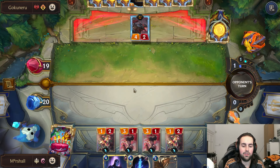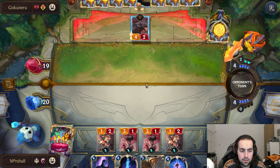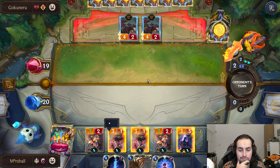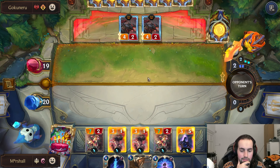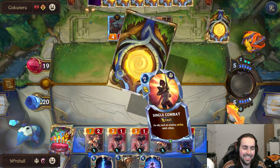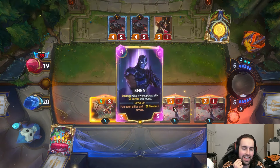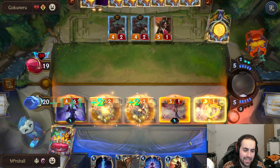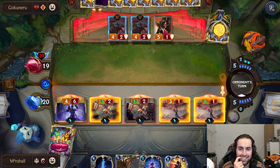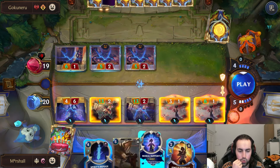We got this on four anyway. We'll pass, play the Shen - opponent won't be able to really attack because this will have barrier. It's pretty good. Wait, the Shen is leveling! So this gets barrier, then this gets barrier and gets the buff, then this gets barrier and gets the buff. No that's not how it works. That's a lot of damage.